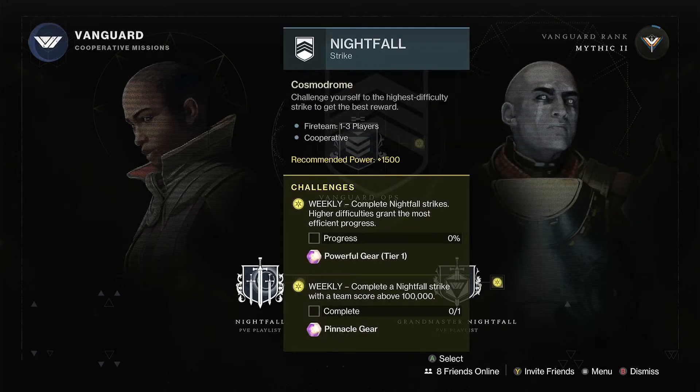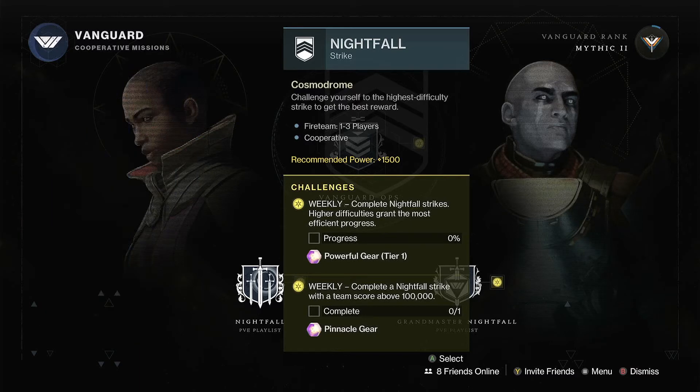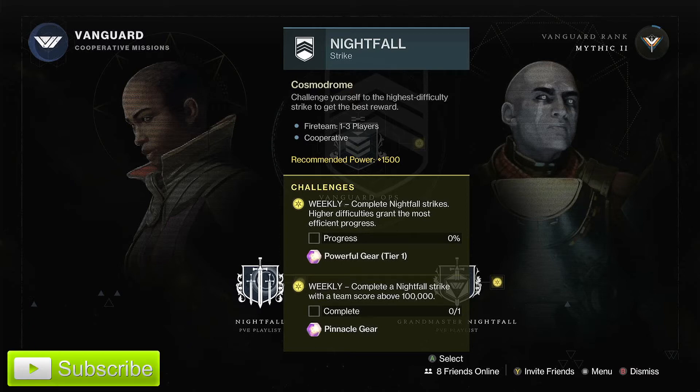As far as the Nightfall, you will be facing none other than Navota herself — Omnigul 2.0. All you have to do is complete the Nightfall Strikes at a higher difficulty to grant the most efficient progress to gain your powerful gear at Tier 1. If you complete the Nightfall Strikes with a team score above 100,000, you will gain your pinnacle gear. Also, the elemental burn for this week's Nightfalls is Arc — so it's plus 25% damage dealt and 50% damage received. Keep that in mind as you're running the Nightfall Strikes.